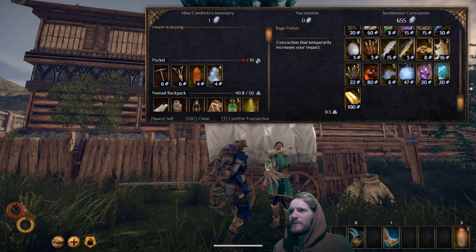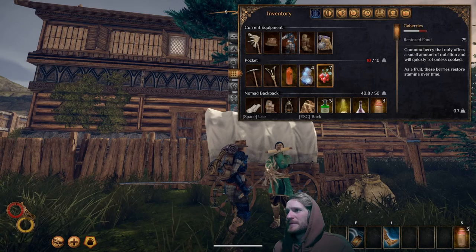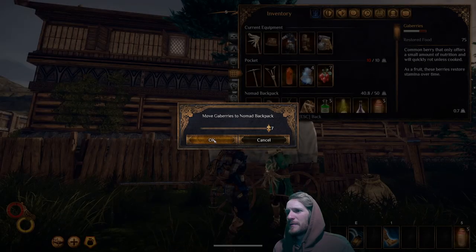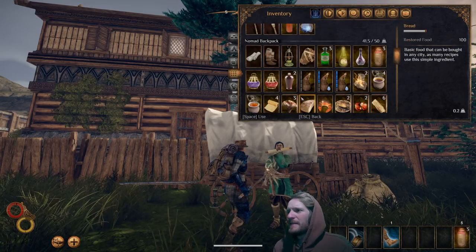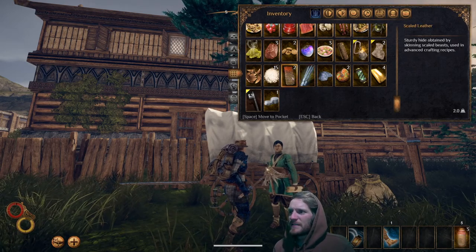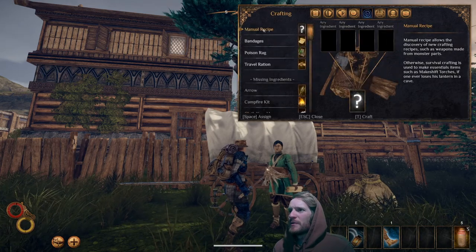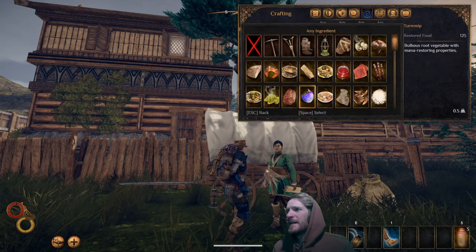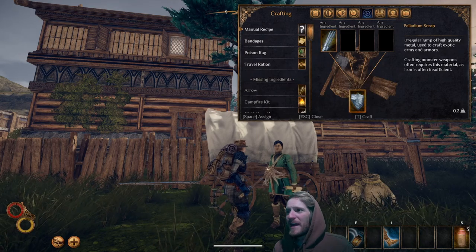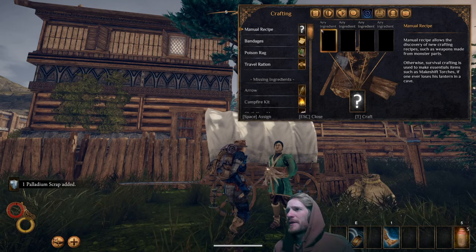I'm not sure why it's reading overweight at 10 out of 10, but I'm going to move the gayberries to the bag just to get rid of that. Now I've got the palladium spikes and the scales — we'll use those a little later. For the palladium spikes, I'm going to go to my manual recipe, select the spikes, and de-craft them into palladium scrap.